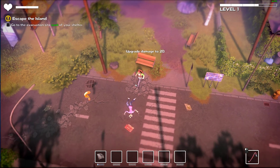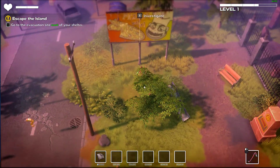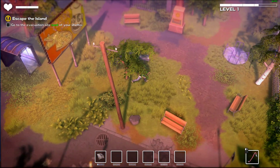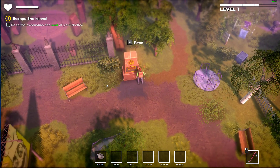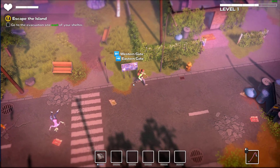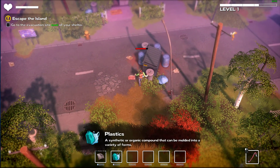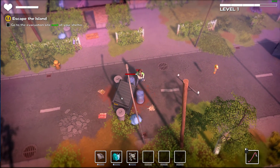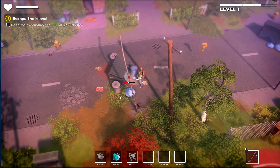Can we destroy this bench? Escape the island - do we escape the island already? No, we need scrap metal. Scrap metal will probably come from a car but we can't destroy a car yet. Let's go on the playground. Oh, you can do a roll? Did not know that. Plastics - that's what we like to see. We can destroy barrels now! Classic PewDiePie barrels - you should play this game.